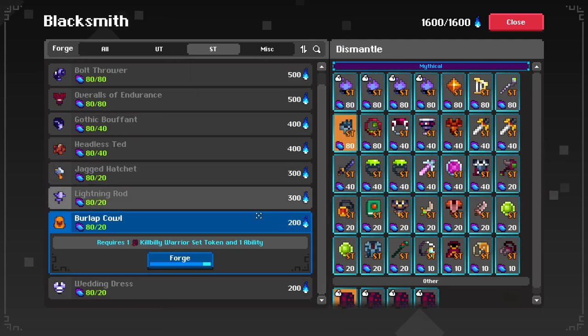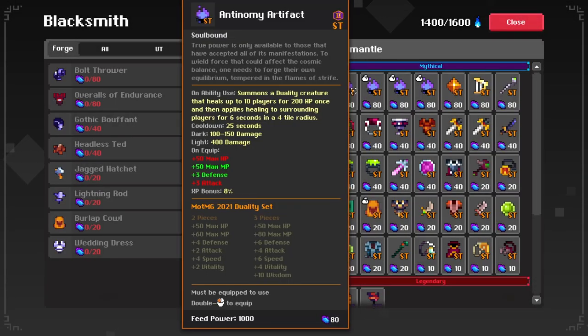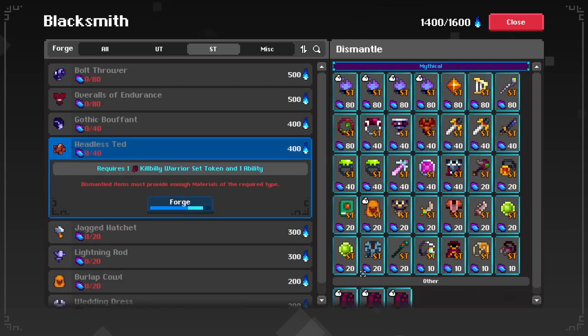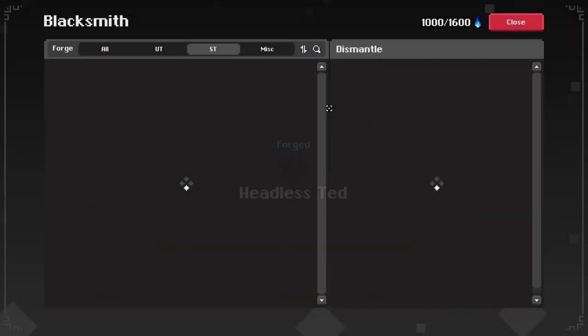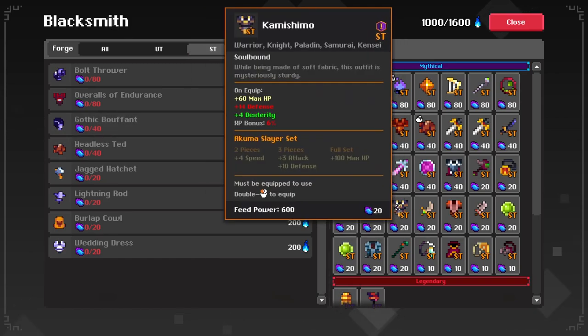It's one ability, so like that. Now we can forge one burlap cowl. Let's do a ring. There we go — here we have the ring. We're going to check out all the items by themselves first and then combine them all into a set.